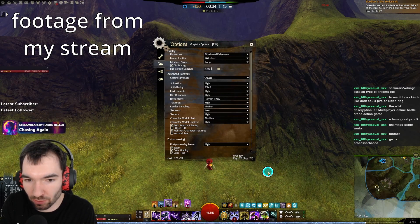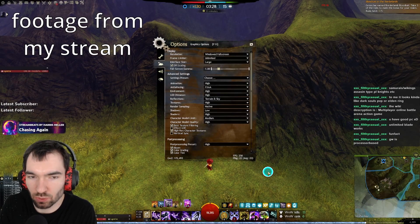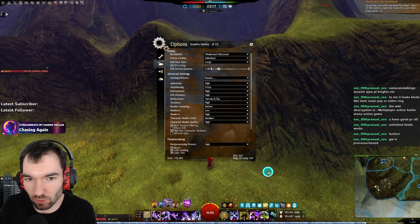As Filthy Casual pointed out, Guild Wars 2 is mostly bottlenecked by the CPU. Guild Wars 2 runs on a really old engine, and this engine is single-core focused. This means it's mostly CPU-heavy. The graphics card doesn't really matter — of course, if you have a good one it helps, but not by a crazy amount of frames.